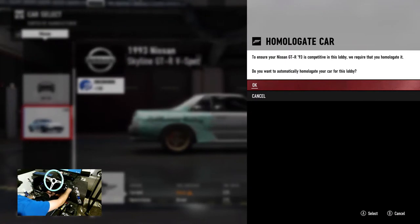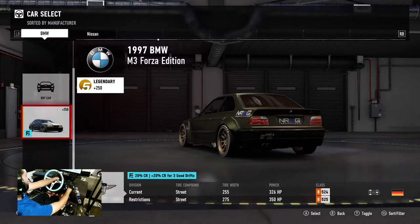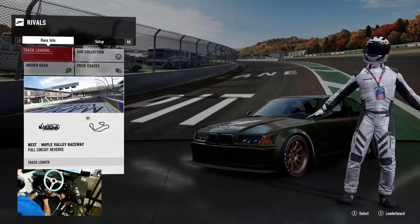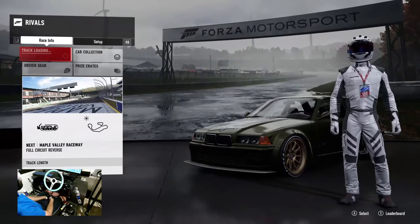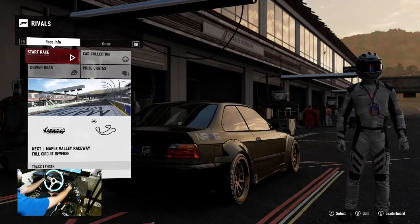So I guess we're going to throw the Skyline in the mix... actually we'll use this Forza Edition BMW and see if we can beat this rival event. Kind of upset that I can't use my M4 — maybe we'll hop into an online session with that M4 — but I want to try beating one of these rival events. I don't know how this Forza Edition E36 is going to handle, but we're going to find out. It's got a paint on it so I must have tuned it at some point.